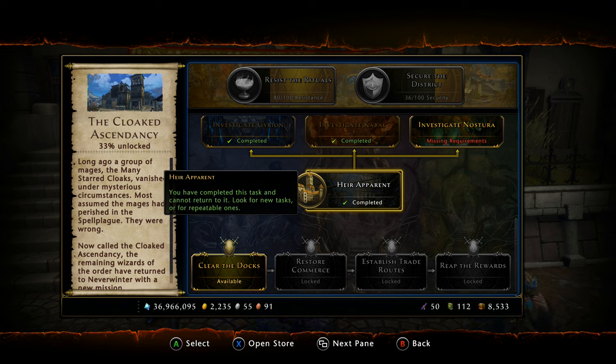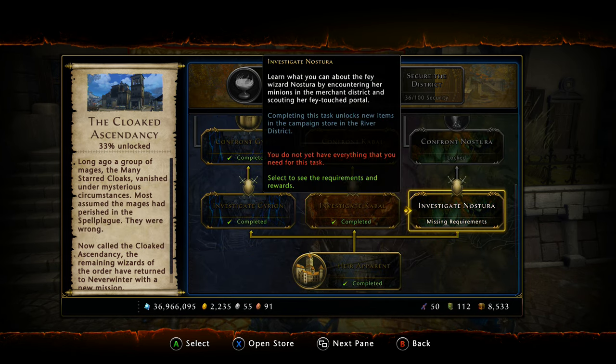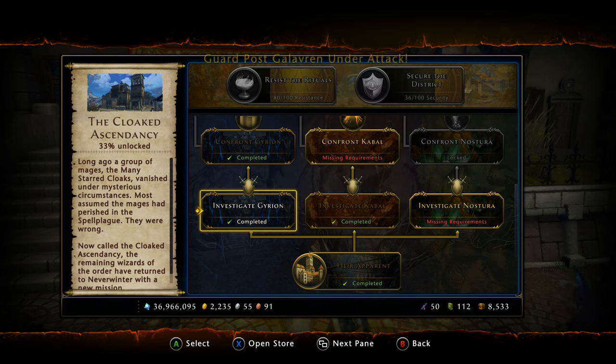Let's talk about how to unlock Spell Plague first. If you want nothing to do with the mod 11 Ascendant weapon set and you're not worried about the boons right now — if you just want the fastest way to get to Spell Plague — it's going to take about four weeks. All you have to do is complete the initial campaign task, and then if we scroll up you have to do all three investigates: Gairon, Cabal, and Nestora.